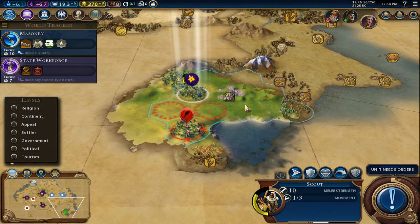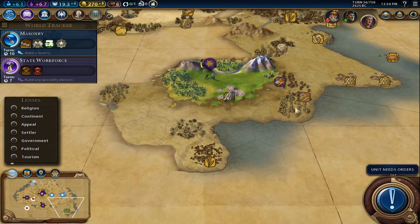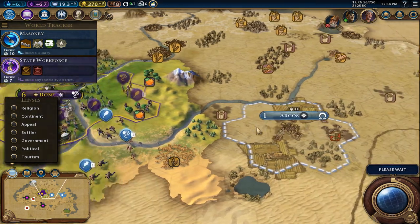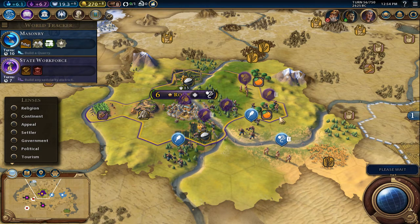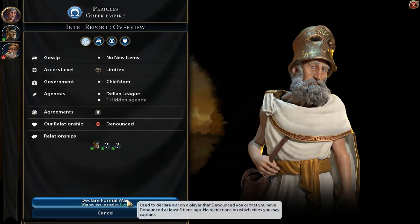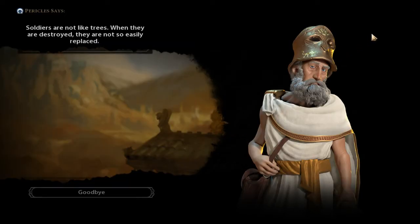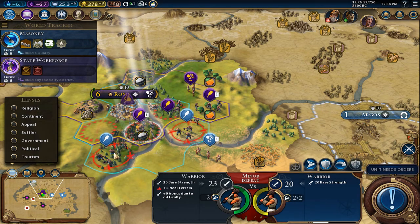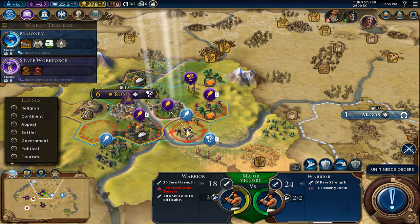Move away from him. Argos — oh no, that just ruined all my plans. We'll declare war anyway — the die has been cast. Declaration of war! Major victory, flanking bonus.